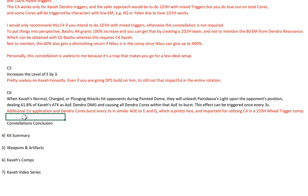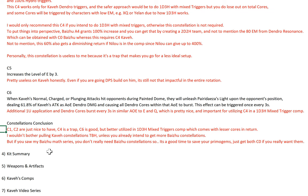So the constellation conclusion: C1 and C2 are just nice to have. C4 is a trap. C6 is good, but it's only better utilized in 1D3H mixed trigger comps, which in the first place is less ideal because it comes with fewer cores in return and also some low-EM triggers. I really wouldn't bother pulling Kaveh constellations to be honest, unless you already intend to get more Baizhu constellations. But if you saw my Baizhu math series, you also don't really need Baizhu constellations. So I'd say this banner is actually a good time to save Primogems. If you really want either Kaveh or Baizhu, just get both at C0. Don't go beyond C0.